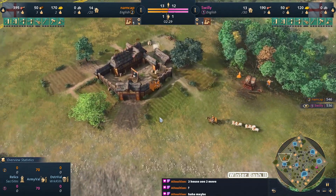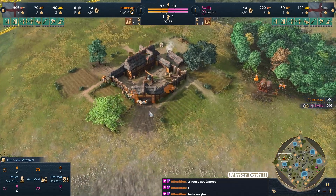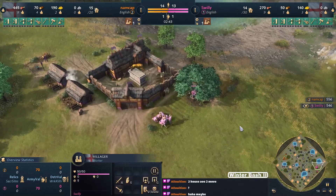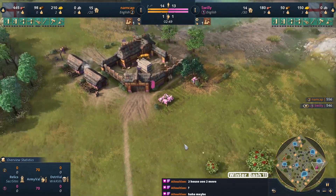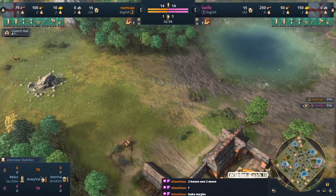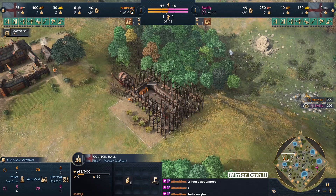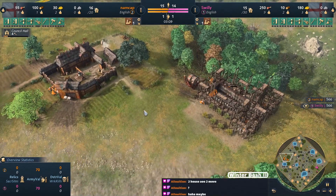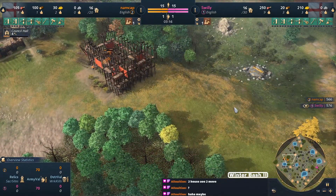Namcap's out of sheep here - a few villagers not able to fit around that last one remaining. Cutting it close there, Namcap - just taking a break between chops, a little lazy worker. Council hall for Namcap with no proxy - that's a little concerning in a regular match but we'll see how this goes, no proxy council hall this game.